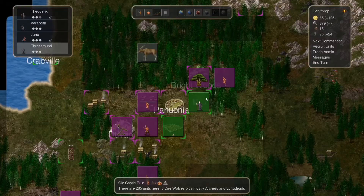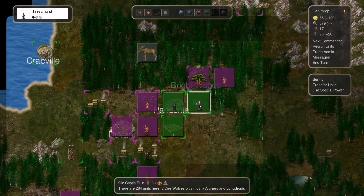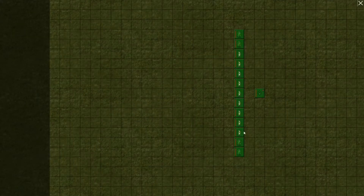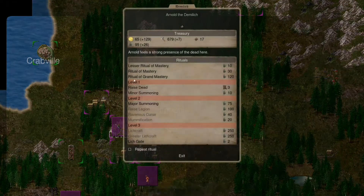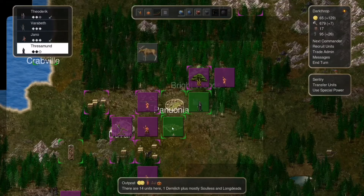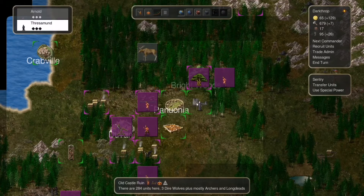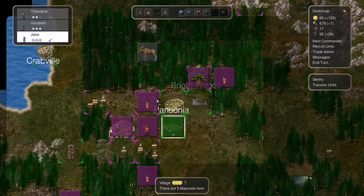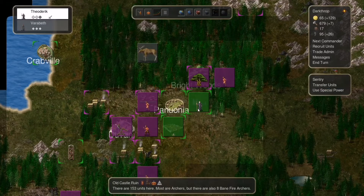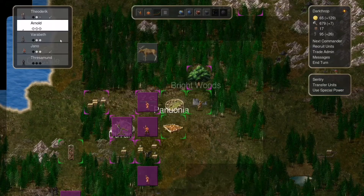Okay, here we will recruit you. Let's see — only a little bit of presence, so not that much actually. But here there are quite a few undead. Alright, you know what — everyone, every single one of you guys go here. We have a lot of units there still.